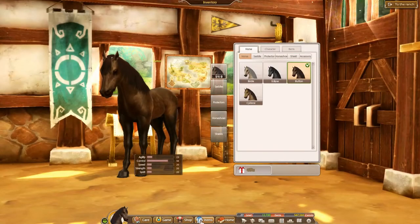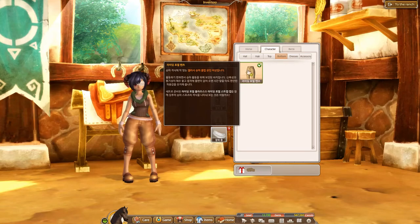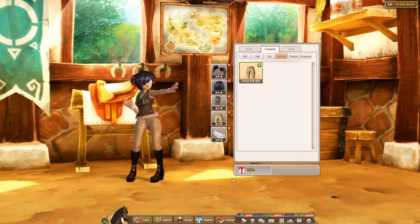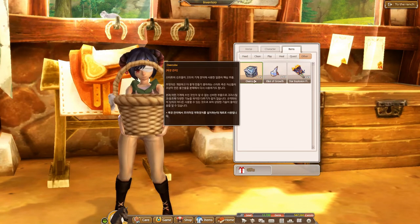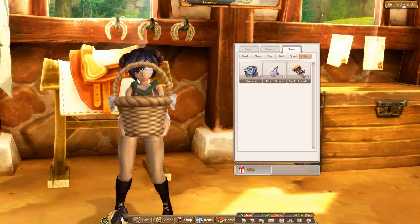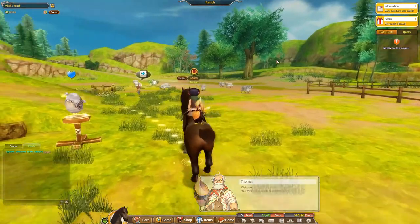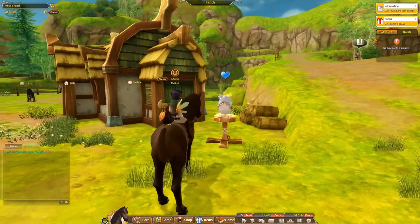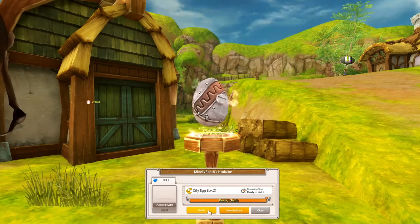I want to change my outfit because I realized last time that I actually do have a pair of pants I can wear. That looks much better. What do I use over-cubes for? I think something to do with the ranch. What's inside this egg? This is my very first city egg, I think. Let's hatch it and see what we get.